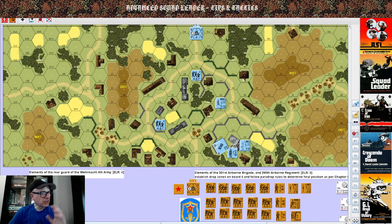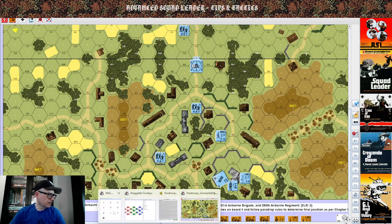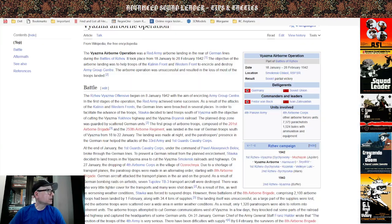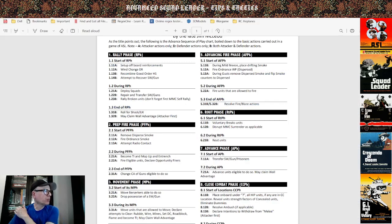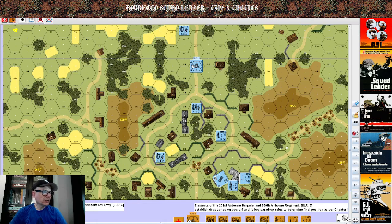This scenario hasn't been balanced or playtested — it's just to show an example of paratroop rules. The first thing you need to establish is weather. As per the advanced sequence of play: set up, board reinforcements, wind change, and wind direction. In paratroop scenarios you have to establish wind direction regardless of whether there is wind or not.